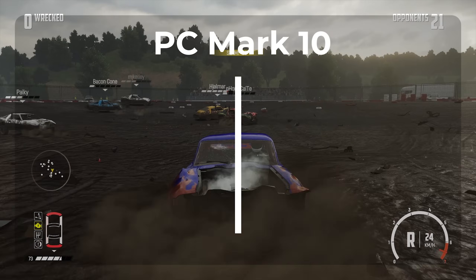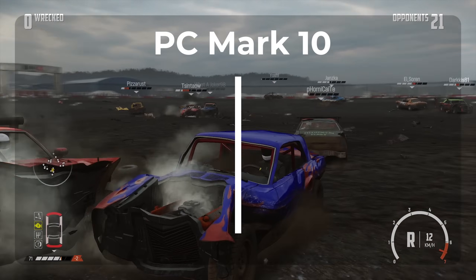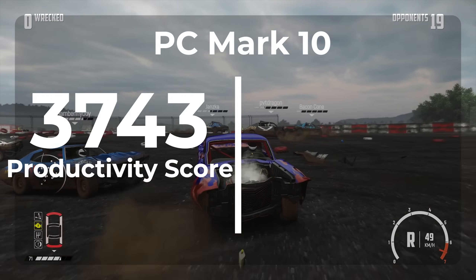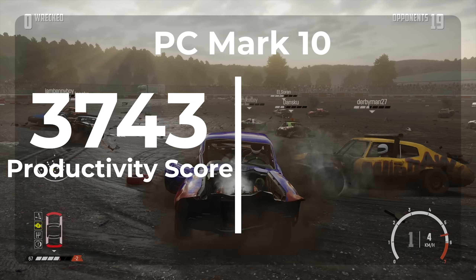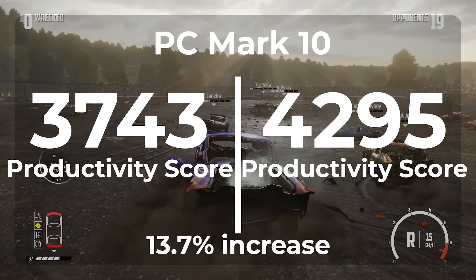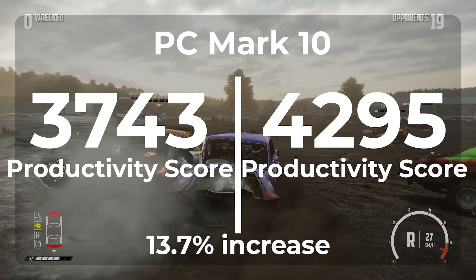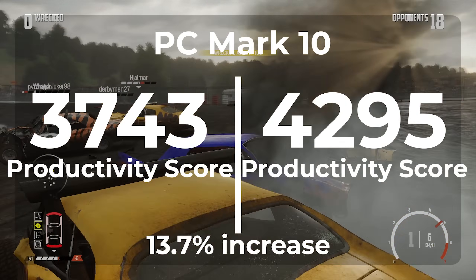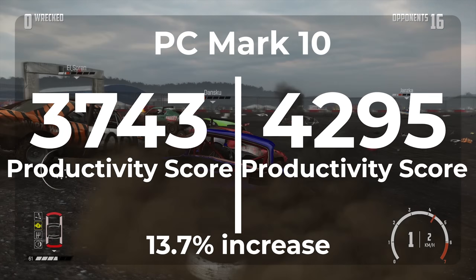Moving over to the productivity test group, which includes office applications and different workloads like that — on the factory install of Windows 11, we got a 3743. But once moving over to a de-bloated copy of Windows 11, we scored a 4295. That's a 13.7% increase. I have to admit I was a little shocked at that one, but it explains why the operating system would feel so much snappier as I had described before.